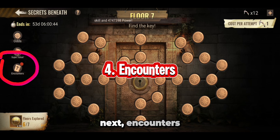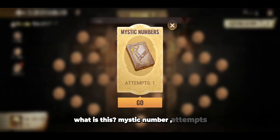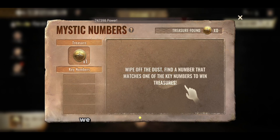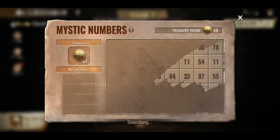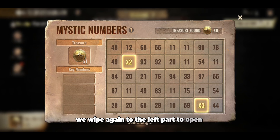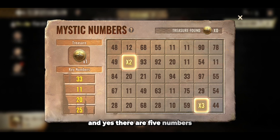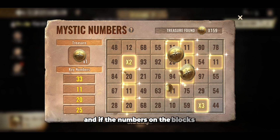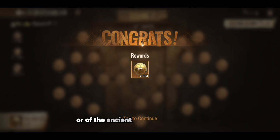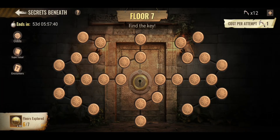Next — Encounters. What is this? Mystic number, attempts: one. Let's try to tap go. To play this, we have to wipe off the dust on the board. We wipe it to the left part to open the numbers. There are five numbers, and if the numbers on the blocks match, that's the total amount of ancient orola coins that we get from collecting the pickaxe.